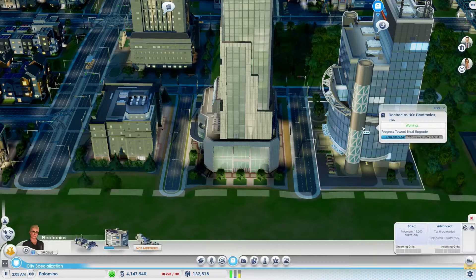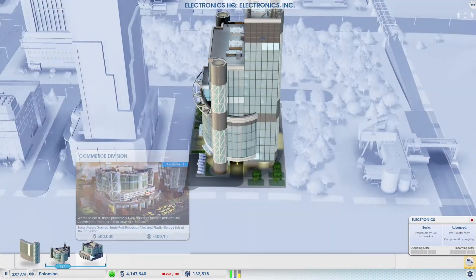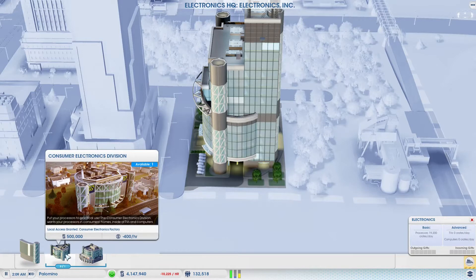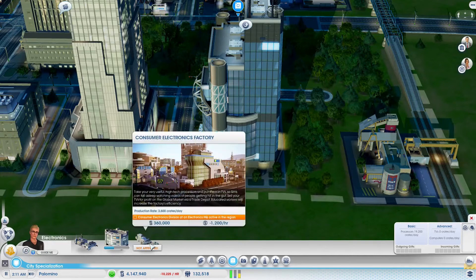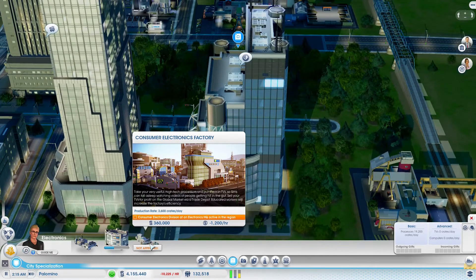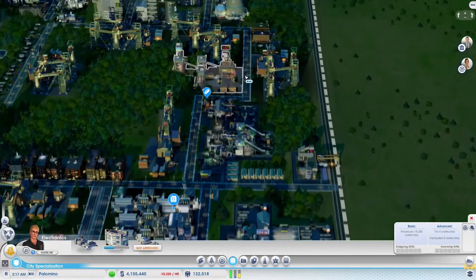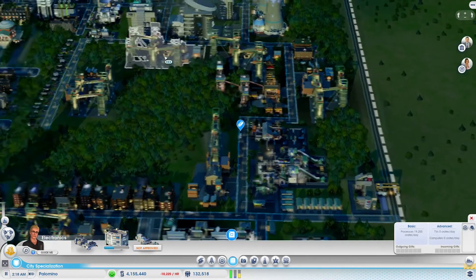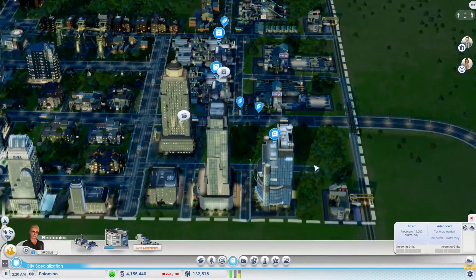Then go to the electronics HQ and get a consumer electronics division. If we get that consumer electronics division, we can actually build our consumer electronics factory, which is going to produce even more profit. Being that we aren't looking to steer away from the low value ore we've been mining and selling, we might as well trade up here.